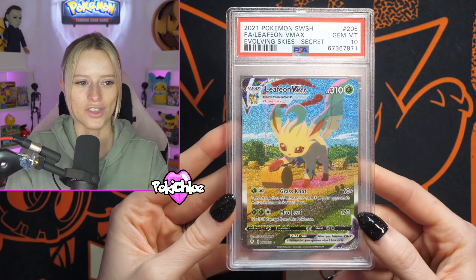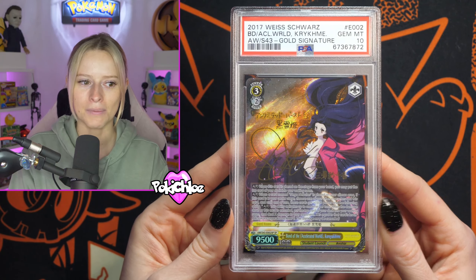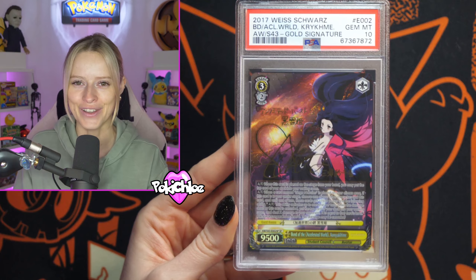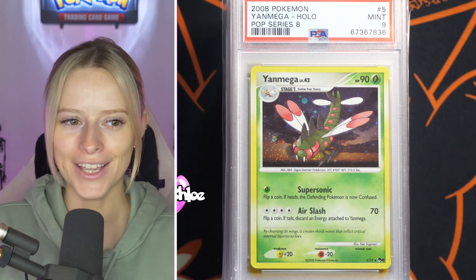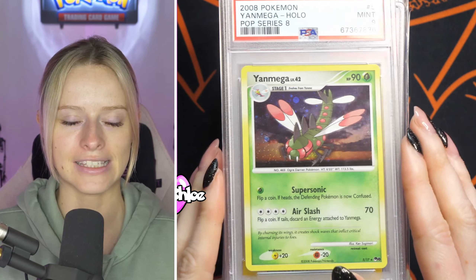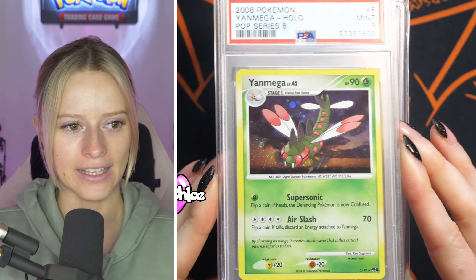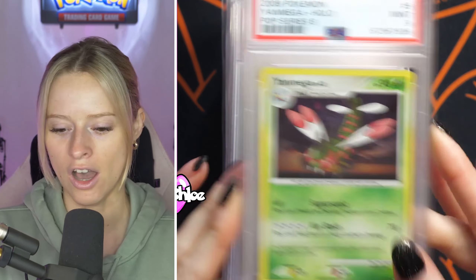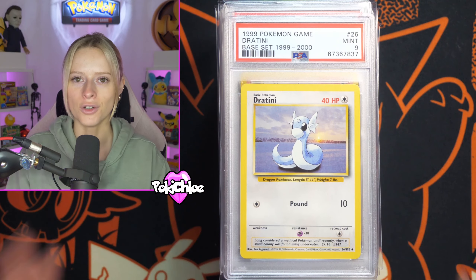And then we're ending with another Wise card here in a PSA 10 — no idea what it means, but Sam, hopefully this is a good one and hopefully you're pleased with it. We've got some more value cards now — this time it is some of my cards. We're starting off with this Yanmega from Pop Series 8, coming back a PSA 9 — super nice card, happy with the grade on that. We have then got some fourth print cards coming up now, so fourth print base set.